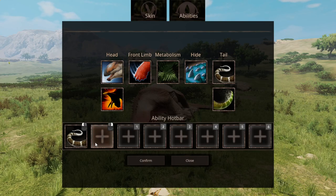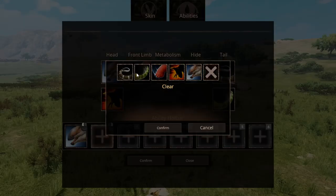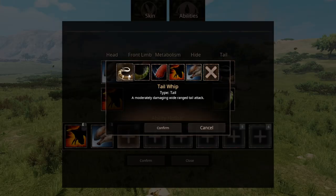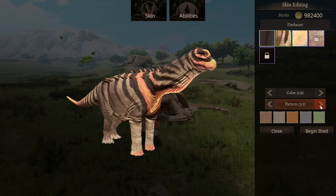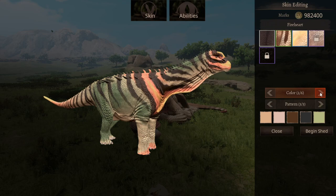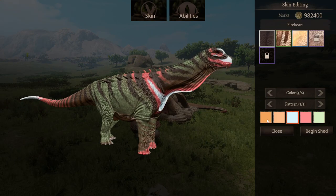We'll leave it for now. Head Slap is probably more important, so let's set up the abilities. I like this skin coloring — let's try green, then brown, some red, and we'll keep it at yellow.